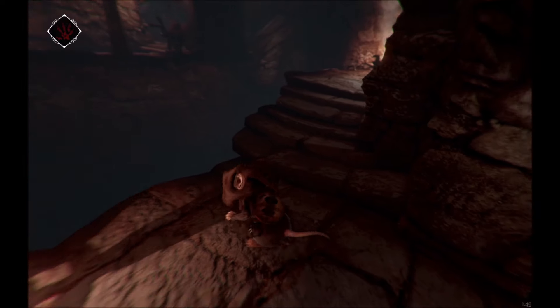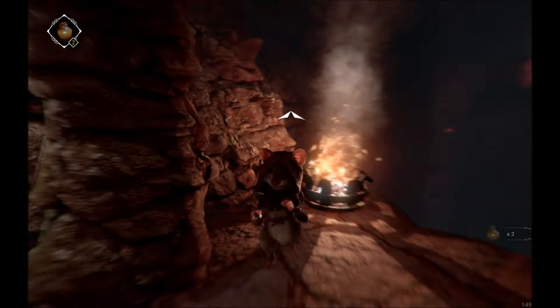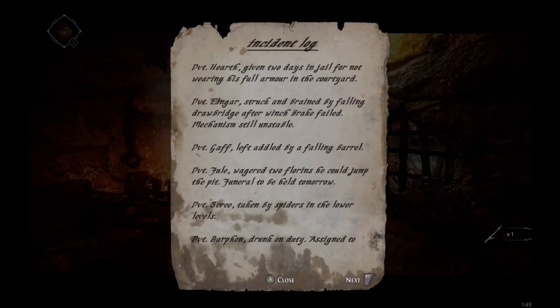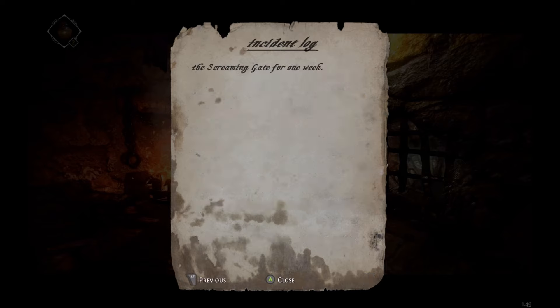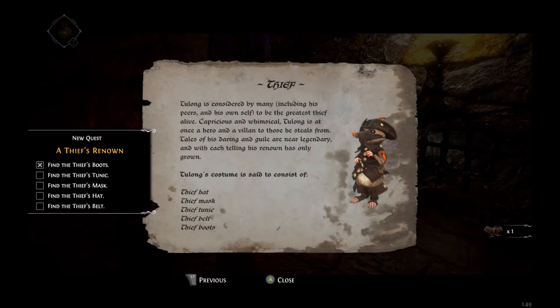I do like this kind of character design. If you've ever seen the old 80s Jim Henson Labyrinth, one of my favorite characters was Sir Didymus. Two days in jail for not wearing full armor in the courtyard. Stuck and browned by falling drawbridge after winch break failed. Thief boots - huh.